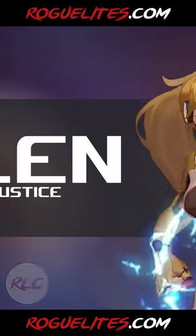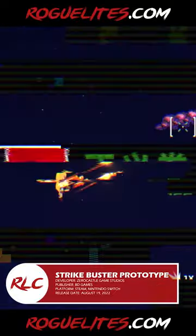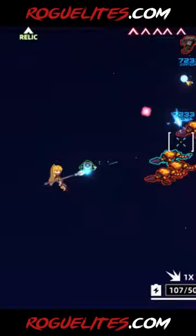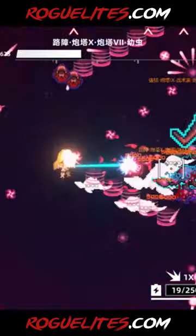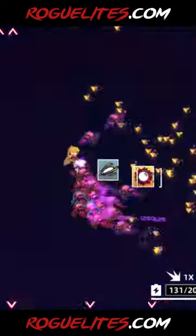One of the best well-kept secrets on Steam is coming to the Nintendo Switch — the retro-style twin-stick shooter roguelite Strike Buster Prototype. Accumulate combos, switch weapons, collect relics, destroy tides of enemies and powerful bosses, survive and get the highest score.